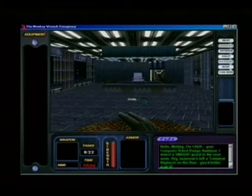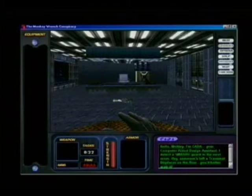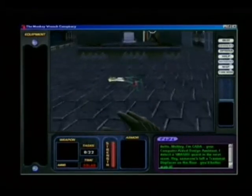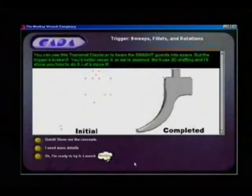Hello Moldy, I'm CATA, your computer-aided design assistant. Hey, someone left a trans-mat displacer on the floor — you'd better grab it. Here's a trans-mat displacer to beam the Smashed guards into space, but the trigger's broken. You've got to design a new one.